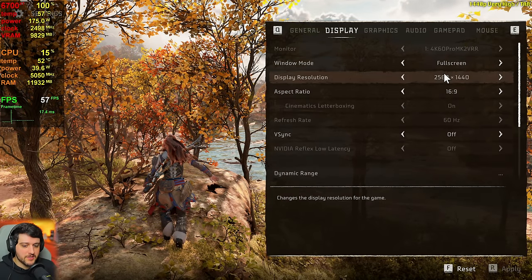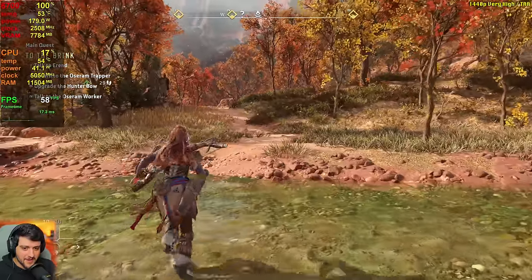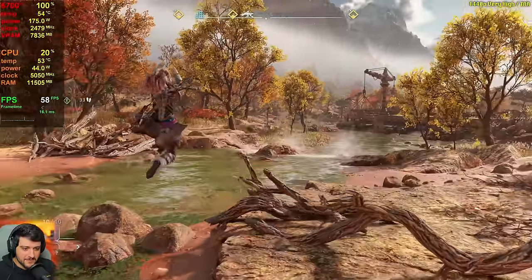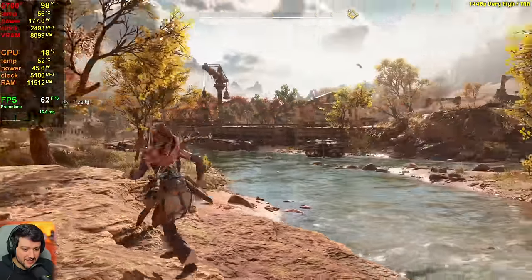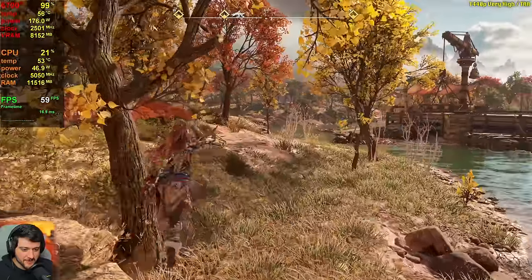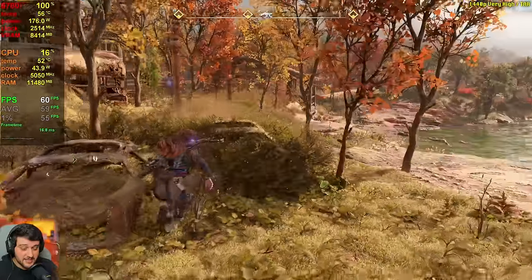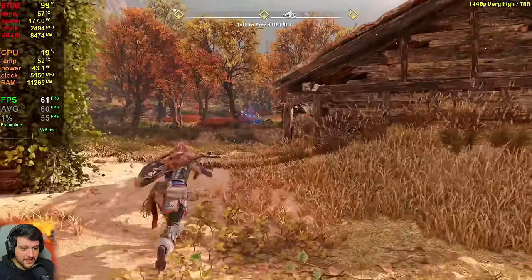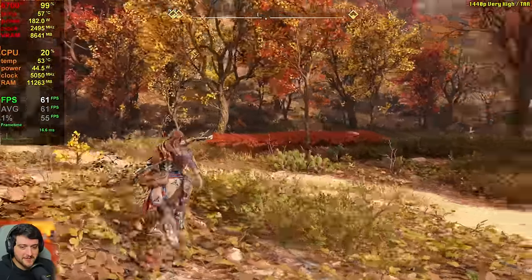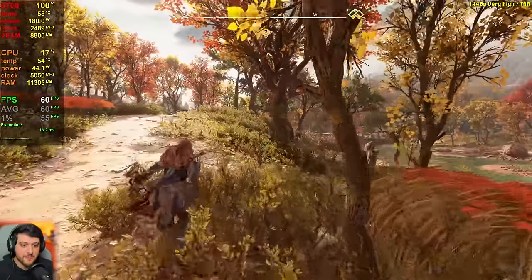Next up, let's try it at 1440p resolution. I'll restart the game to make sure memory resets completely. And here we have it — gorgeous 1440p on the 6700 XT, getting around 60 frames per second. I can notice the little spikes in the frame time graph a little bit more because the frame rate is lower. Since it's very close to 60 FPS most of the time, the capture card will have a little bit of an issue with screen tearing — but this is the way to capture performance without any performance losses.